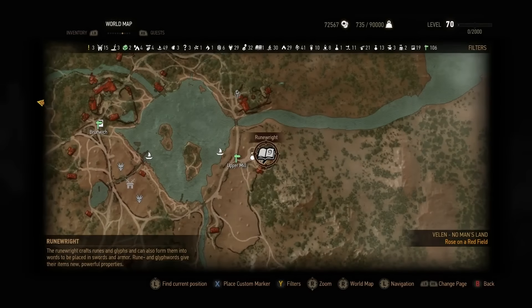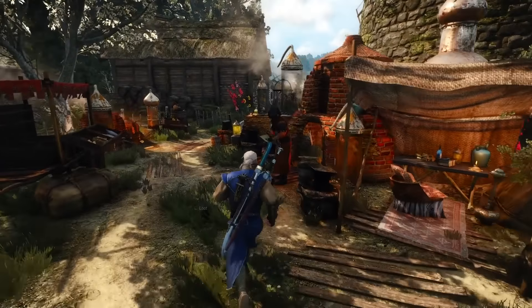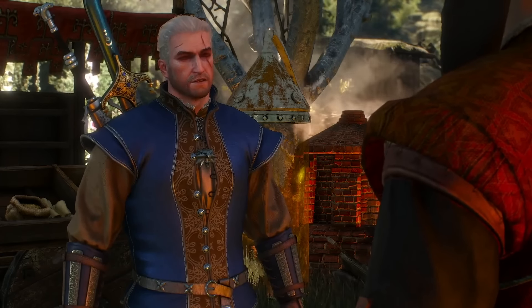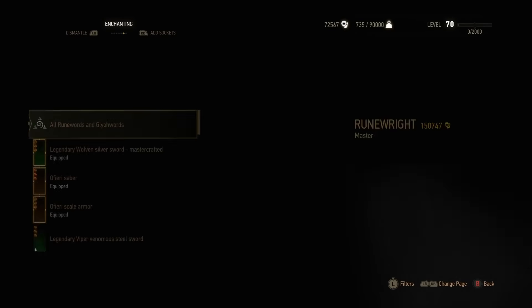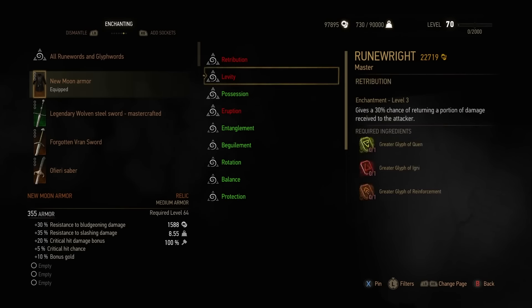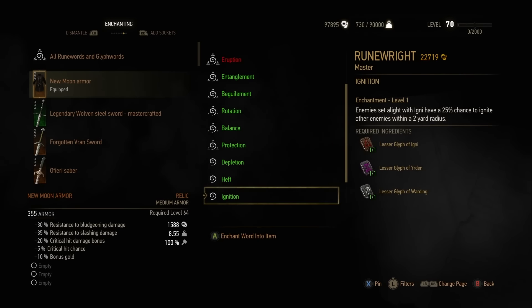In Novigrad, speak with a rune wright. Craft something for me, would you? For a substantial investment, this vendor offers powerful new enchantments for your gear. Rune words can be applied to weapons, while glyph words can be applied to your chest armor with at least three rune slots.